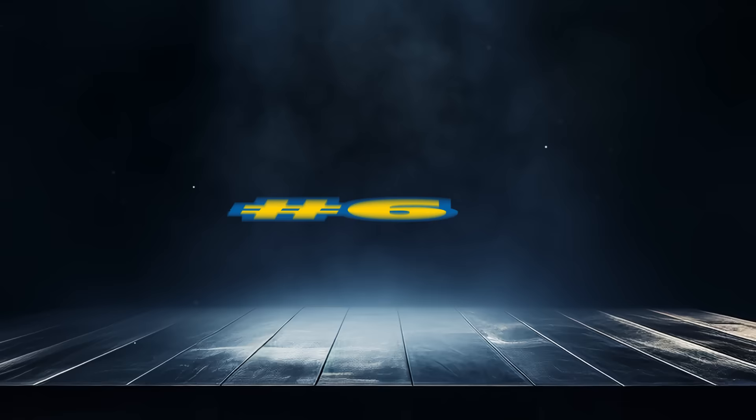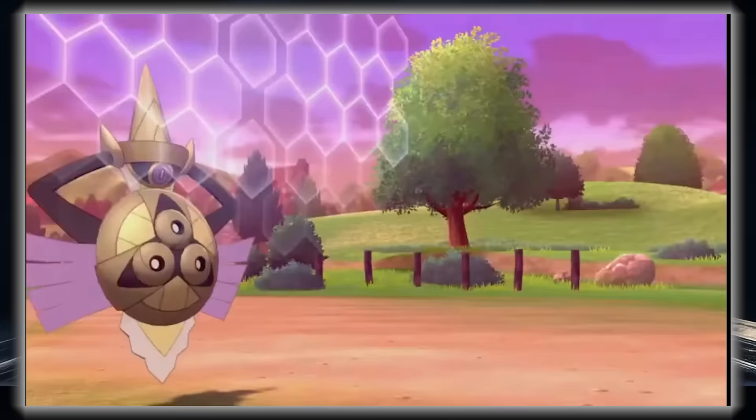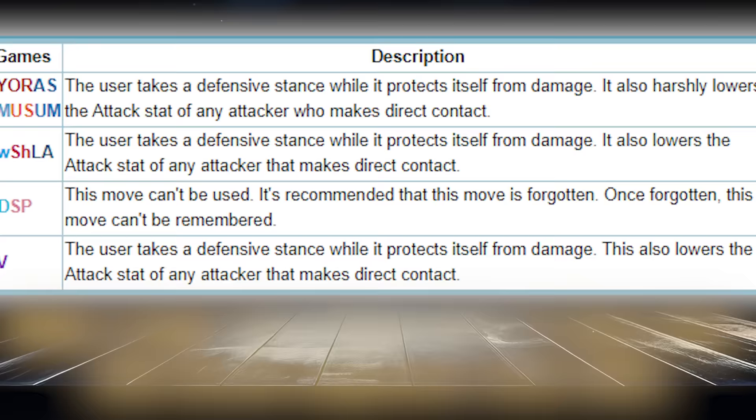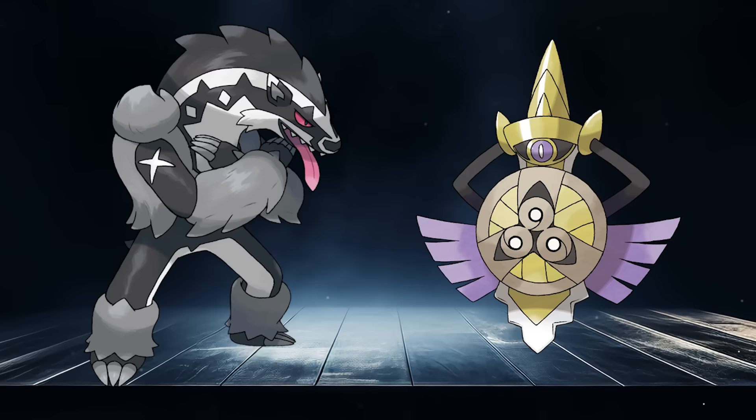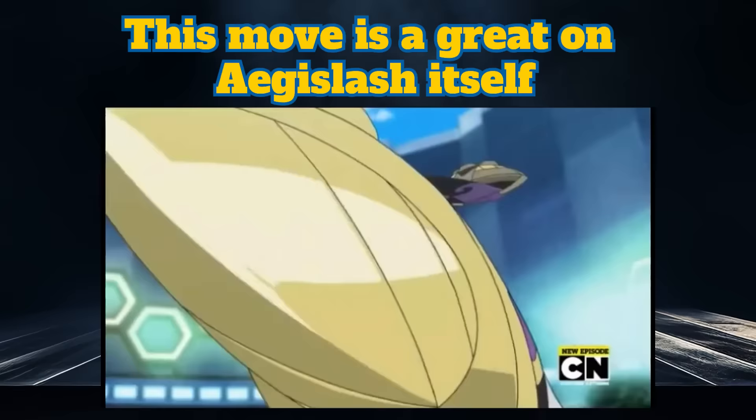We have a really similar move in the 6th spot with King's Shield. This is Aegislash's signature move, allowing it to switch forms. It has the same function as Obstruct, but instead of lowering defense, it lowers attack. Prior to Generation 8, this move was a lot better as contact would lower attack by 2 stages, but since it only lowers attack by 1 stage now, I could see an argument for Obstruct being in this spot instead — let me know what you think the better overall move is. This is still an effective move that punishes physical attackers, like getting an Intimidate off and helping you and your ally tank more physical hits.